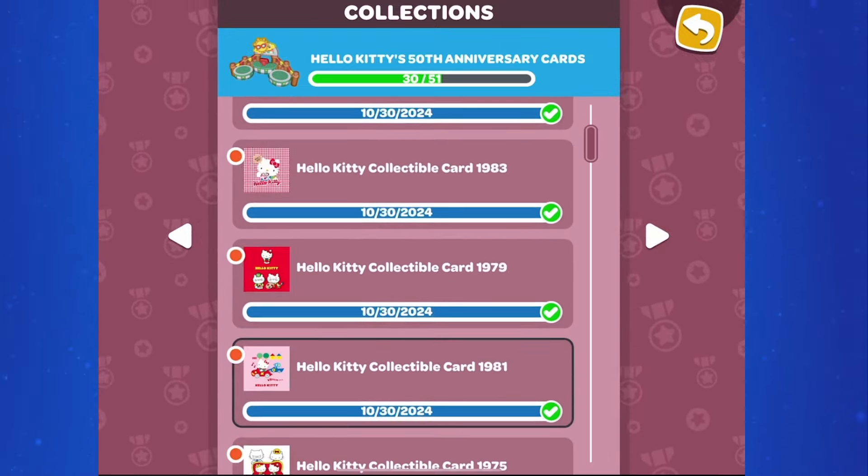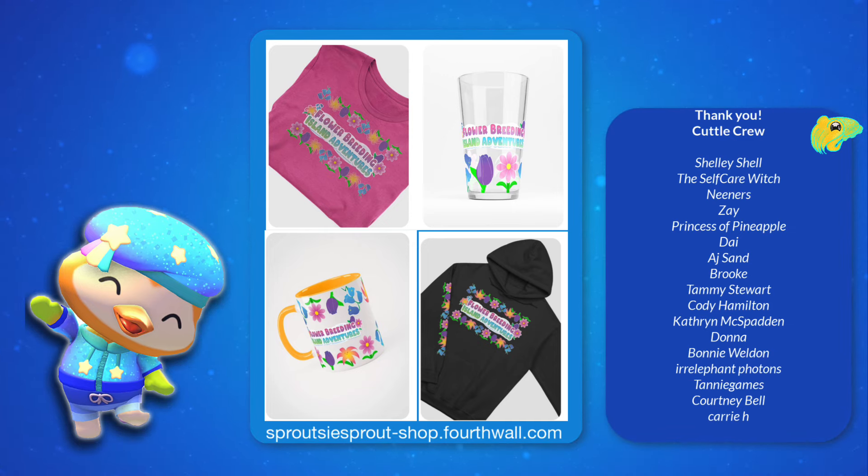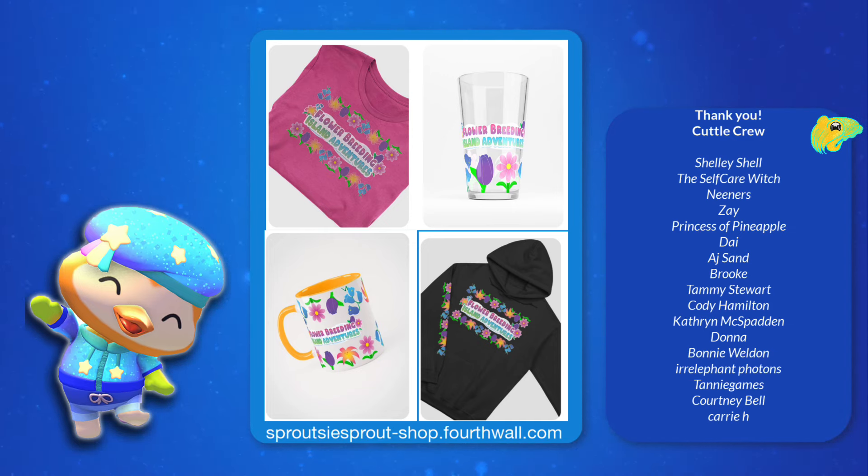Hopefully this helps you find all 10 cards in Seaside Resort for Hello Kitty's 50th Anniversary. If it did, consider giving the video a like to help others find it as well. Subscribe for more Hello Kitty Island Adventure content — I'm making a video for each set of cards to help you find them, and we've been livestreaming everything in the update. If you need a little bit more help finding exactly where these locations are, check out the day one livestream for Update 2.1 where we did this live on the channel. There are a ton more guides for critters, events, and many of the quests. Turn on notifications to find out the next time we go live. Hope to see you there!